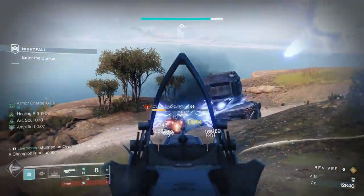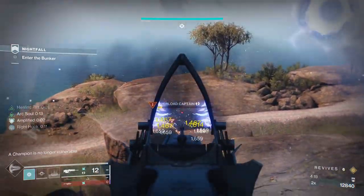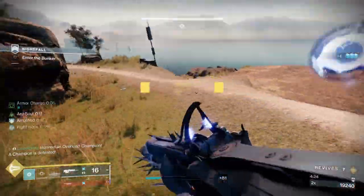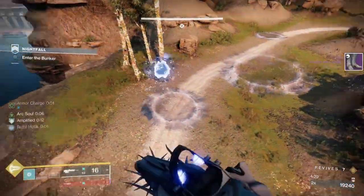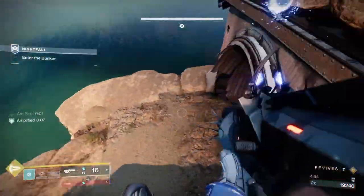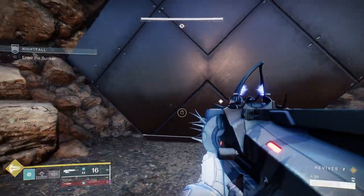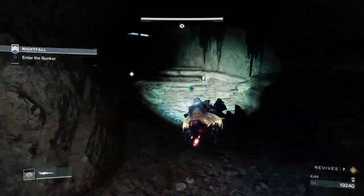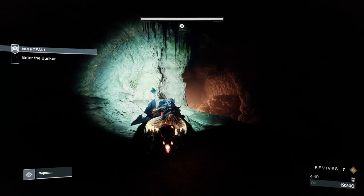I'm not going to use my grenade on this overload champion — I want to keep my grenade. Like I said, you want to go into the next area with at least your grenade. There is an absolute metric ton of adds — we're going to get heavy from at least one or two of those. My scout rifle has a cool perk called Shoot to Loot. If I shoot heavy on the floor, it puts it directly into my weapon. And if I shoot orbs of light, it gives me those orbs as well.